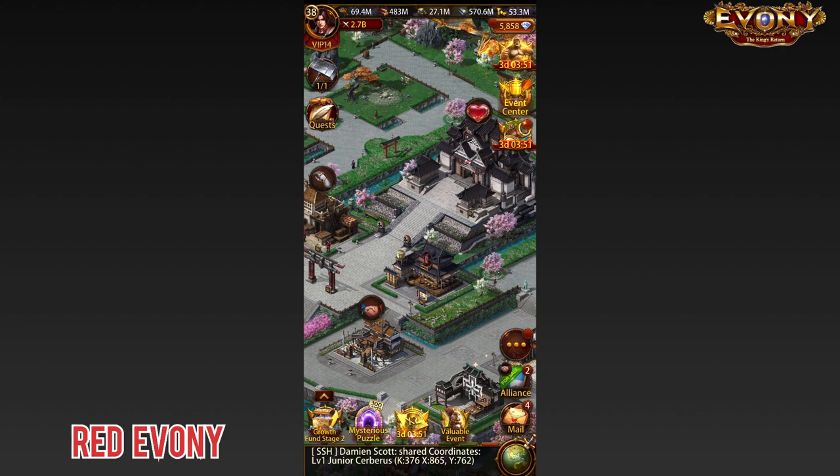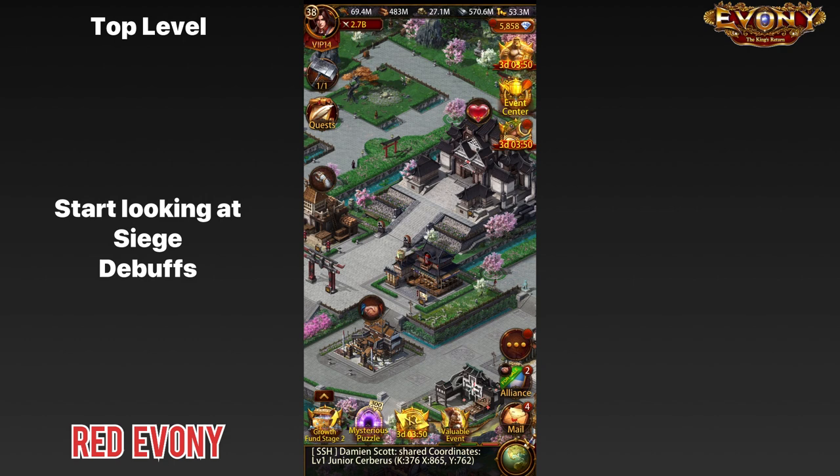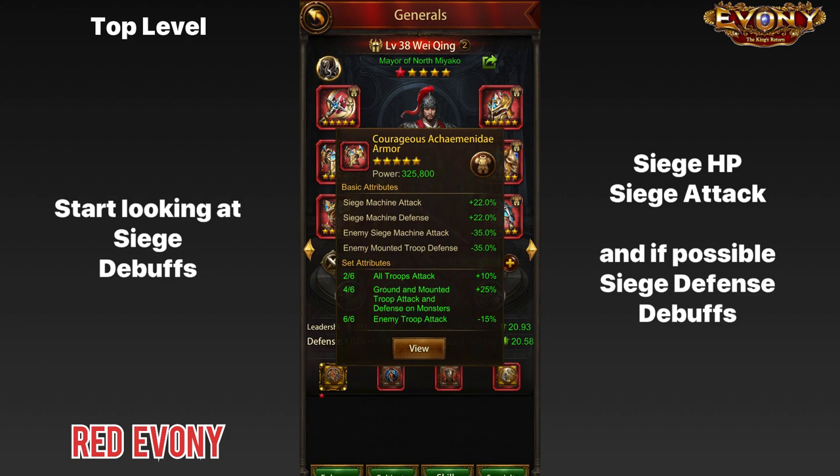Next we're going to look at top level players, which we're considering as 3 billion power and above. Once you get to that stage, you want to start spreading your focus to include siege debuffs — particularly siege HP debuff, which is the main priority. Siege defense is fine if you can get it, but HP is the priority. At this point you have probably fully geared up all your sub-city generals and you'd likely have siege attack debuffs, which you'd also want to increase if possible.